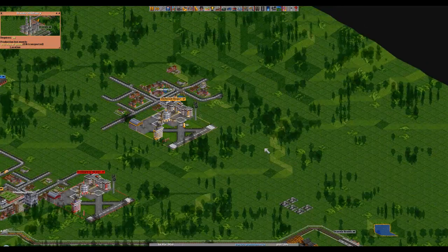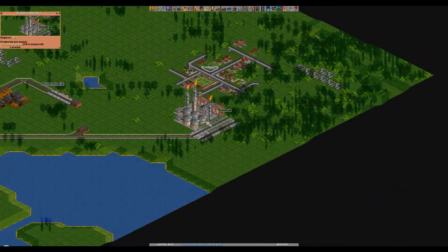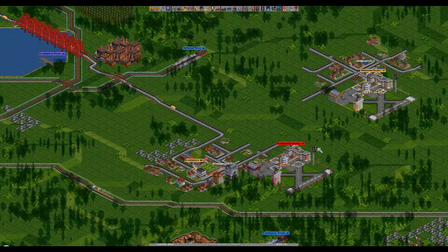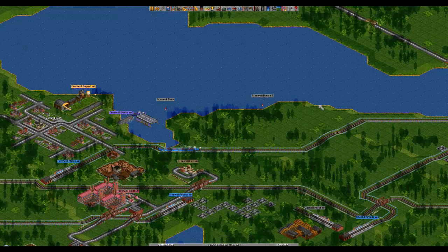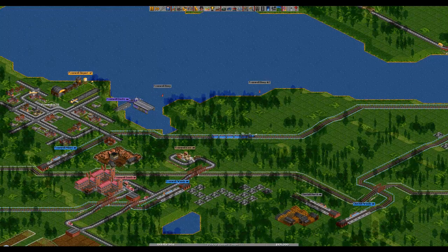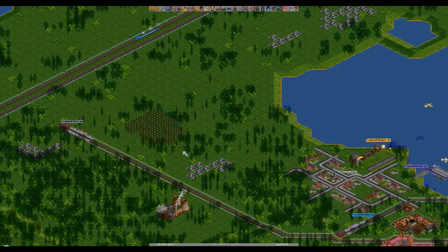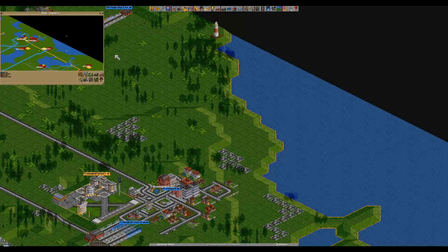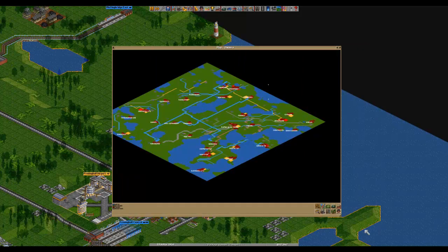We need to get more oil into this oil refinery here before we can really start to pull in a decent profit on this. So what I'm doing right now is I'm kind of scanning around, hoping against hope that I can find some kind of oil well, and I realize now that that's kind of a futile effort, which is okay.